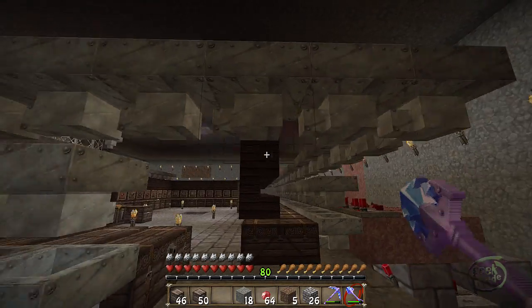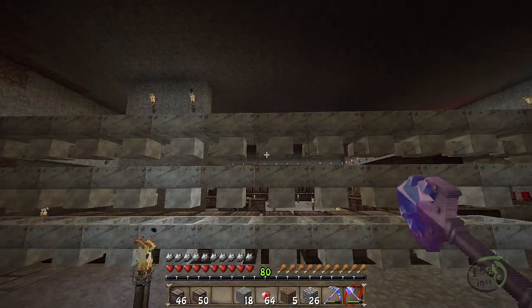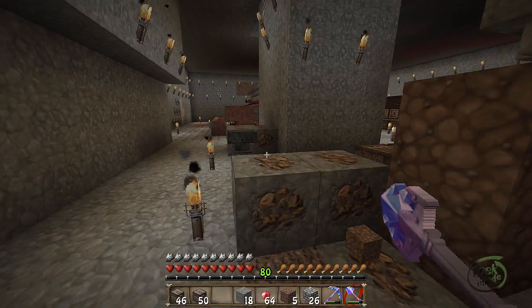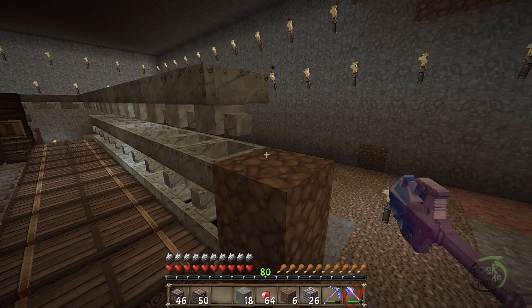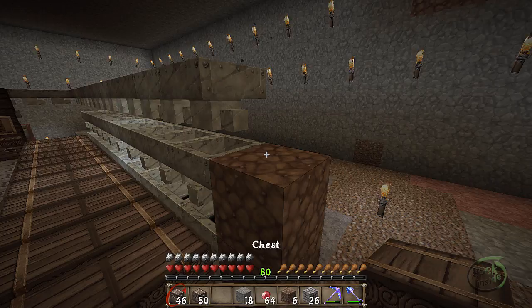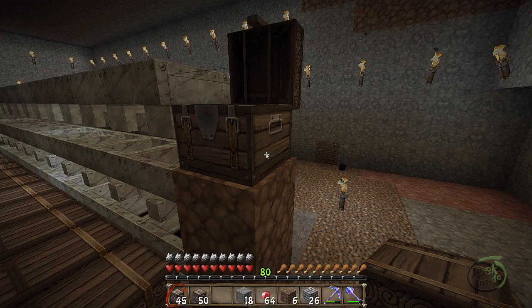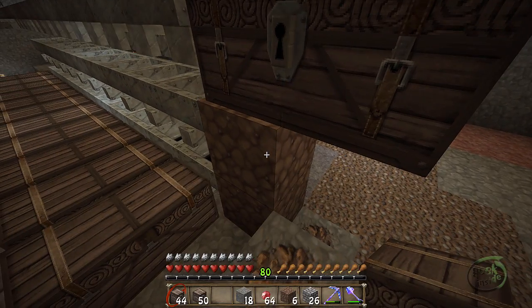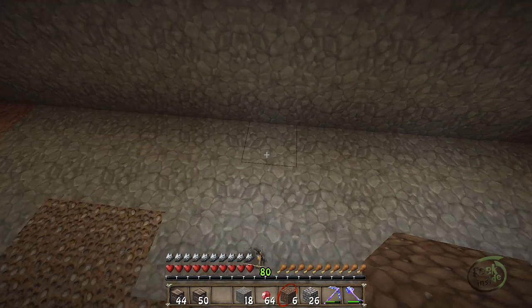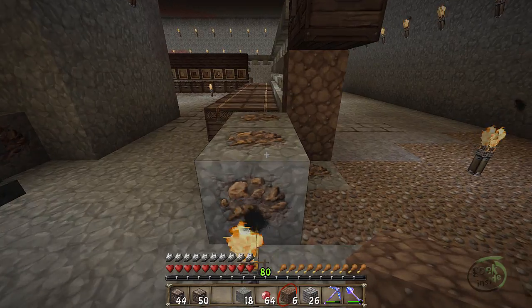Let's make sure everybody's pointing the same direction — yep, that looks good. So our output chest, our overflow if you will, or when we're done, that's going to land right here. I'm going to go ahead and put that right here. I'll go ahead and drop some dirt underneath it. Last time I was over here my inventory was full — I couldn't even pick up this iron.